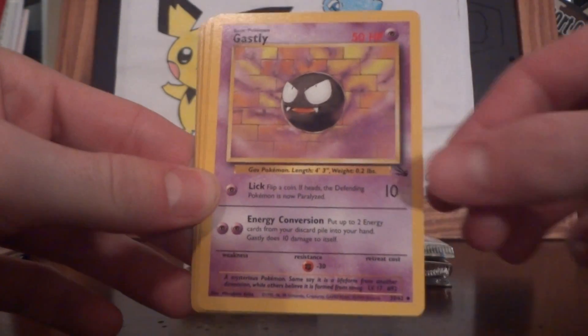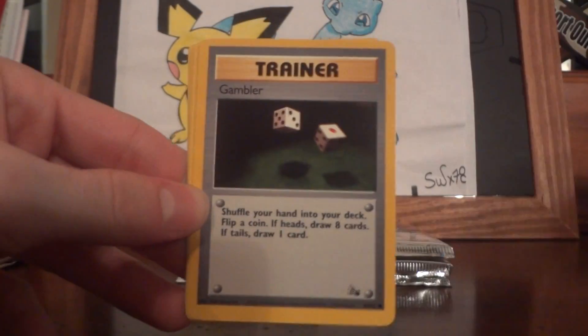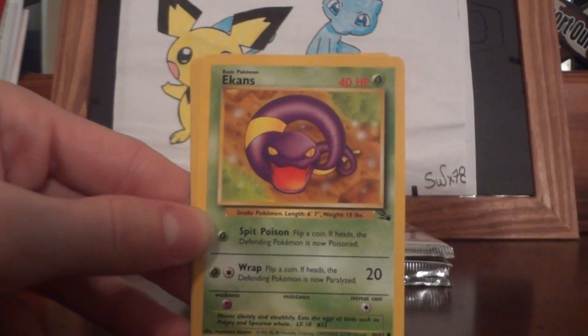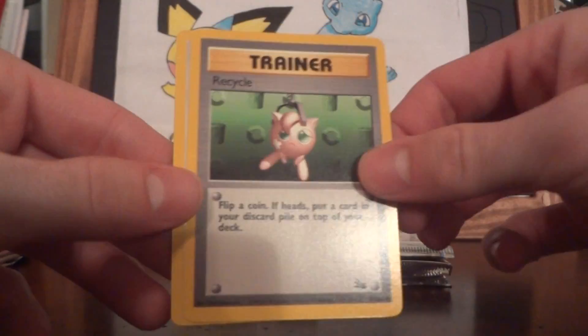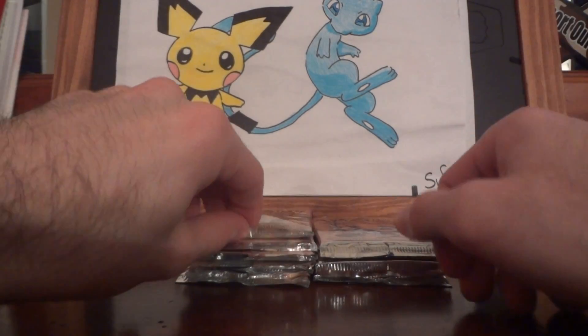Weezing, Ghastly, Kingler, Horsea, Gambler, Geodude, Ekans, Tentacool, Energy Search, Recycle, and another Ditto — cool. I'm glad I'm getting more of those, because maybe I can make a whole other set without the holos, that would be cool.